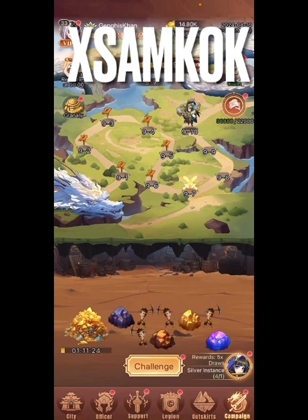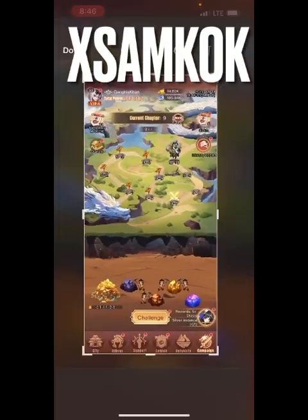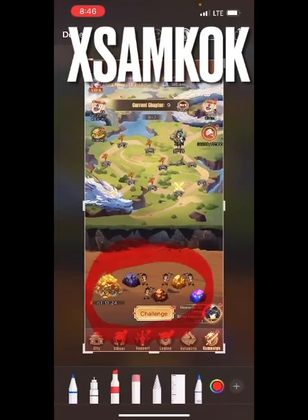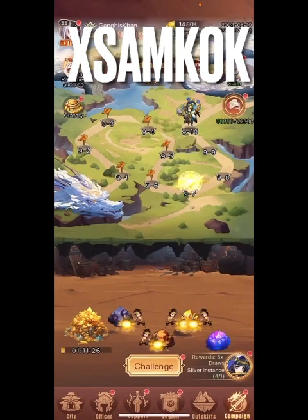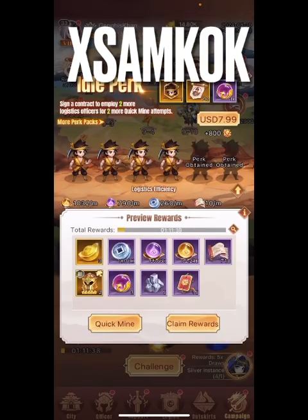Right here in the Mine — this is going to help build up your XP. There's a special pack in here that's actually pretty good and well-priced. Let's take a look at it. Here it is: it's the Idle Perk pack. It's only eight dollars American, and using Aptoide you'll get it for around six dollars.